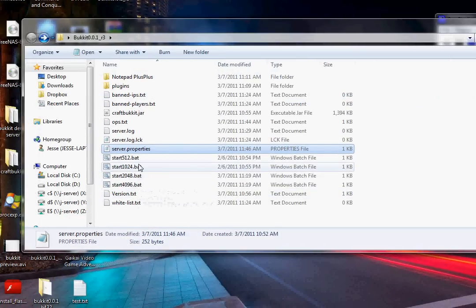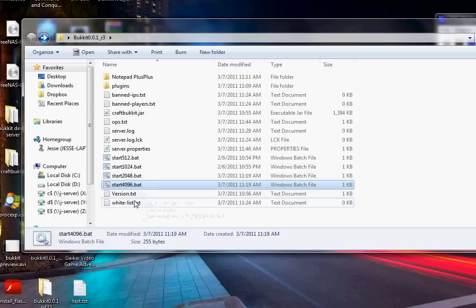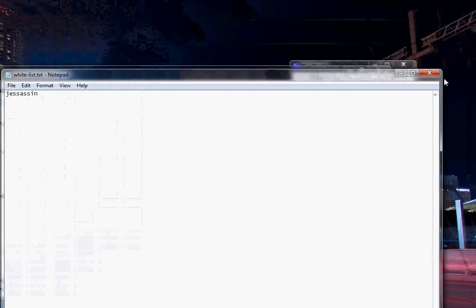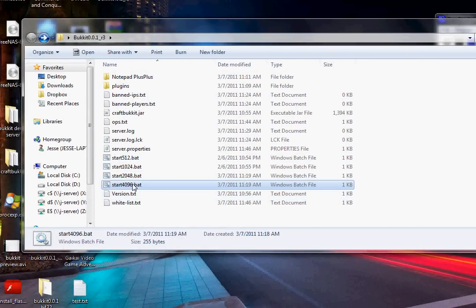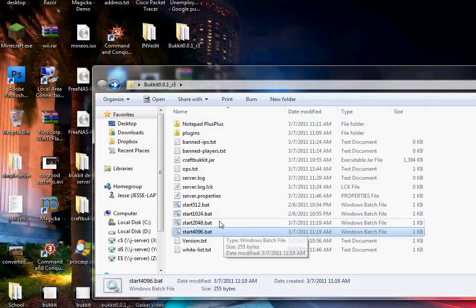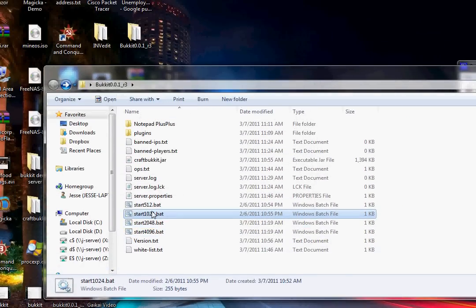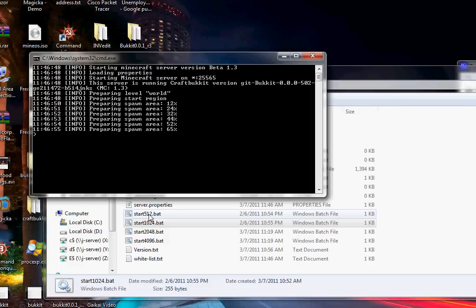You're going to see a bunch of bat files ranging from 512 to 4096. Also edit your whitelist if you created one — I'm going to add myself before I forget, then save and close. I would recommend starting with the biggest bat file and double clicking it. If that doesn't work, try 2048, then 1024. That should work for most people. If it doesn't, you can go to 512, but your server will probably run a little slow.